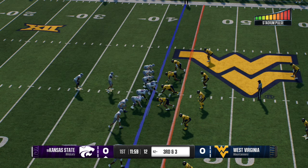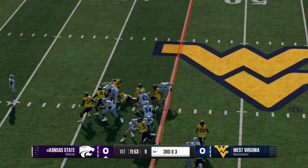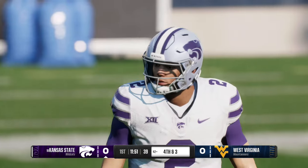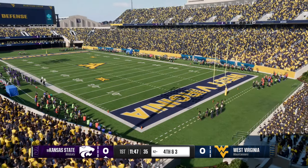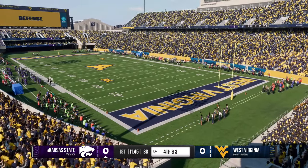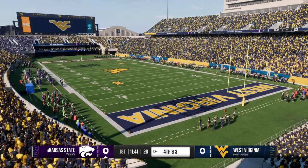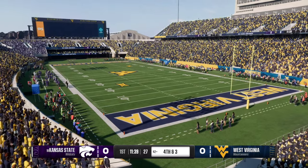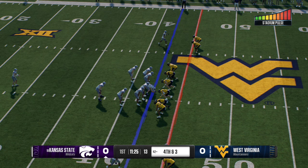Facing a third and short from the 42, they'll try to pick it up on the ground. But this defense was there to make the stop. The stop in the run is about physicality — I'm bigger than you, I'm stronger than you up front. Really nice job by the defense showing their strength, bowing up, and stuffing the run. K-State sends the punt team onto the field, ready to boot it away.